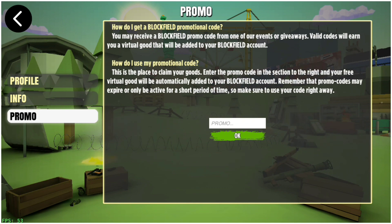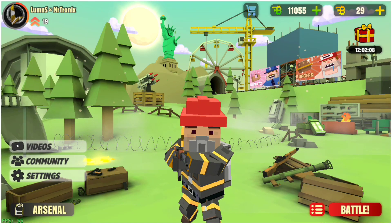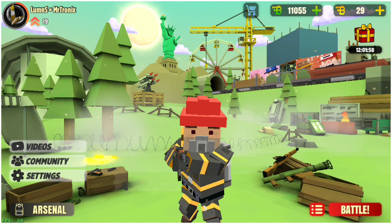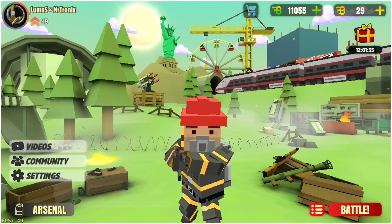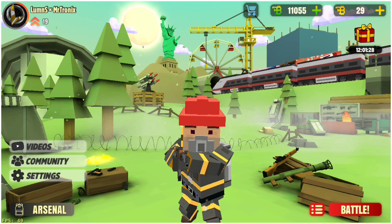Right now there aren't any new promo codes, but stay tuned — maybe in the future I'll have another one for you guys. There isn't really a friend system either yet, but in the future there's gonna be tons of new features and modes coming, like bomb mode. Bomb defuse is complicated and there'll be tons of bugs, so the devs have a lot of work to do. Hopefully you guys enjoyed this video — I'll do a case opening video later when I get more gold.